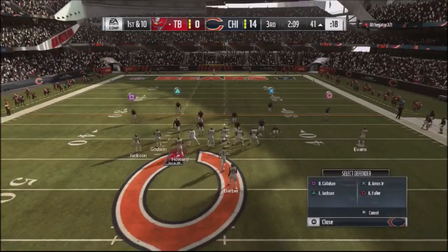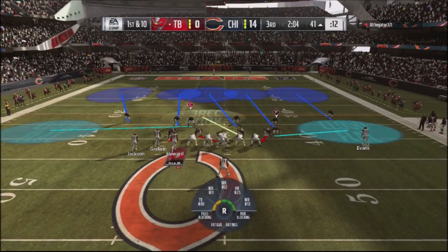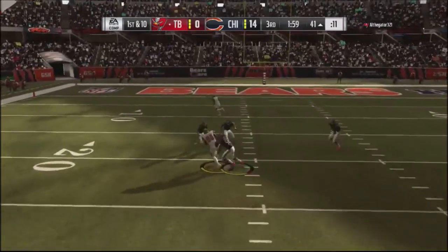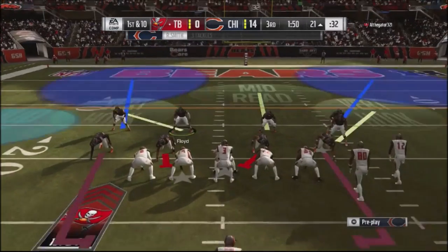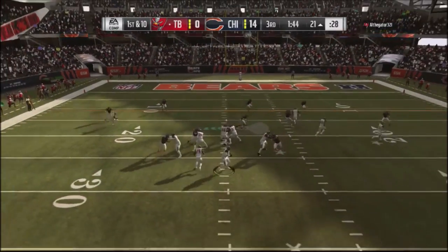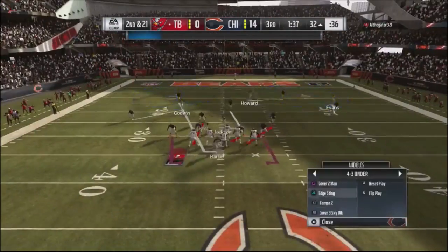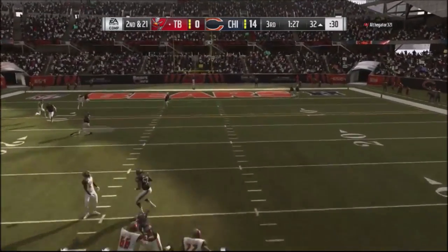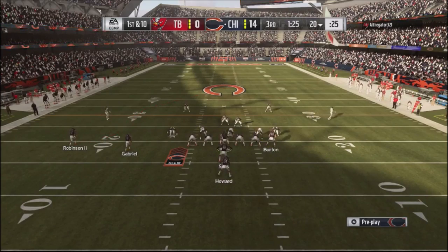I went ahead and seamed up my guys, going into kind of a cover four type shell with hard or cloud flats — but he makes a good read. This guy definitely had his reads down and knew his plays. I jump into cover two and user Floyd, getting a little block shed and actually sacking him for an 11-yard loss. He goes back to verticals one more time but the cover two is messing up his plays — he throws right into double coverage, bad decision, and Amos comes up with another pick.